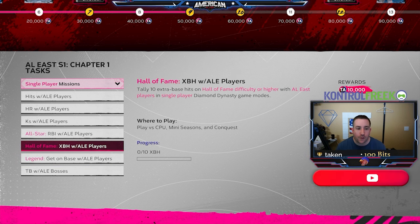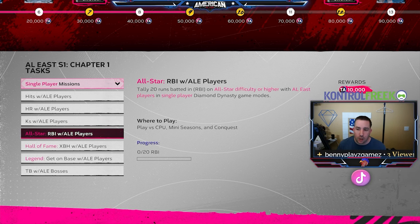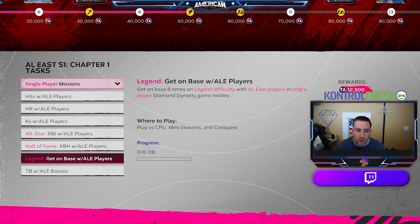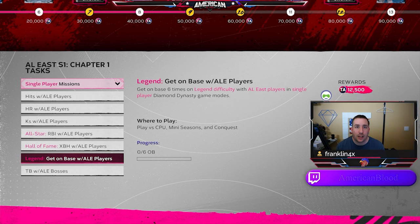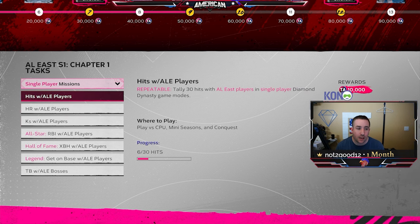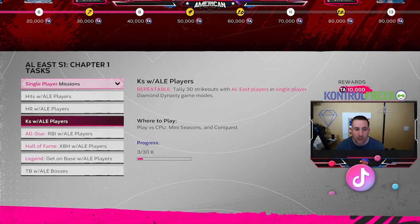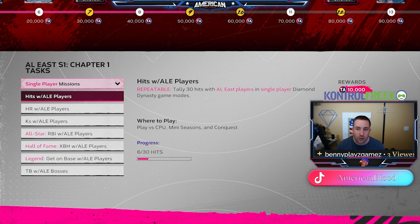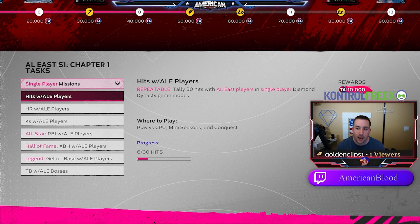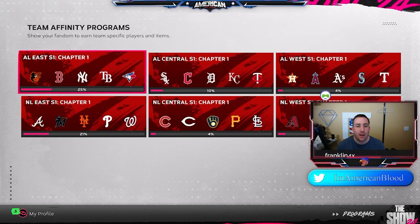As you can see in the top right above my webcam, the rewards are 10,000 progress for this one, 10,000 for this one, and 12,500 for this one. These are not repeatable, but get them done while doing Many Seasons. You can also get hits, home runs, strikeouts, and total bases with AL East bosses done — and those are all repeatable. Home runs give 15,000 XP repeatable, 20 hits gives 10,000 XP repeatable, and strikeouts give 10,000 XP repeatable.